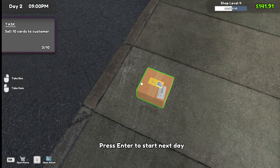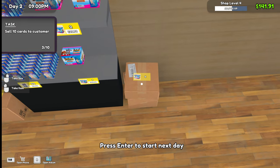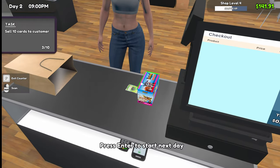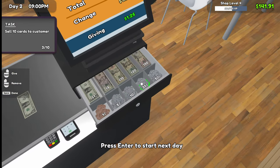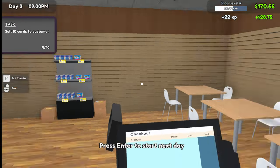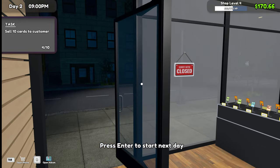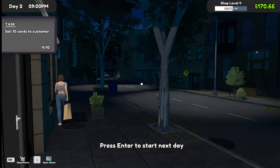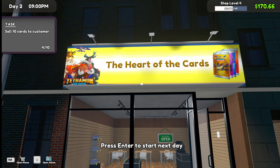Thanks sir, have a good night. What can I get for you? A box and a card — $1.25 is your change. Alright, come again. Alright, that's it for the day — we're going to end the episode there. So thanks for watching, be sure to like and subscribe and follow whichever platform you watch me on. And until next time, you guys be safe. See you in the next one.